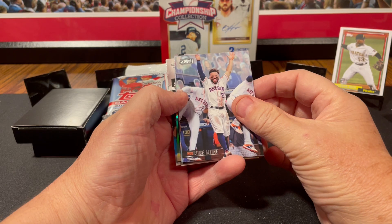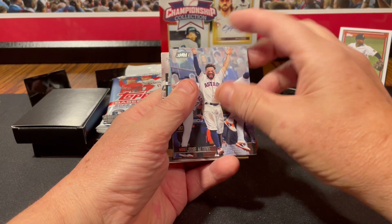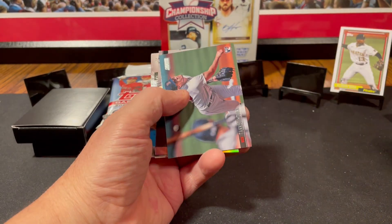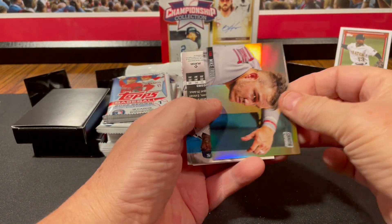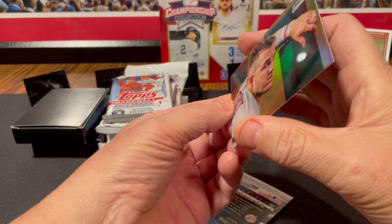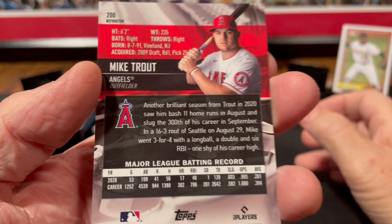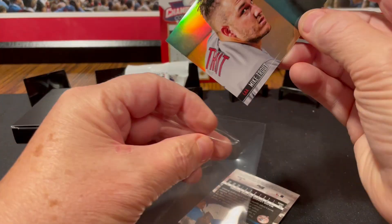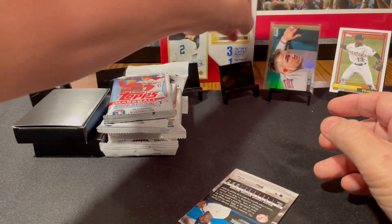We don't see that real often in here. Even if it's just a plain refractor card, if it's a big name, that's — oh my, I just saw it. You guys might have seen it also. Jose Altuve. And we got a Tanner Howe rookie card. And we got a Mike Trout Chrome Refractor. That's a really nice card. I like that picture, too. See how it says Refractor there on the back? Those are not real easy to hit. That's nice, I like that.